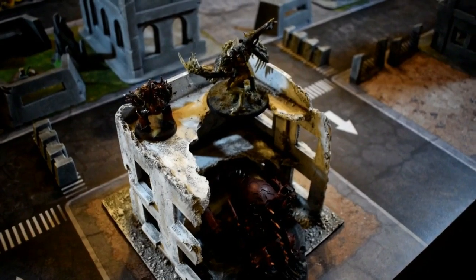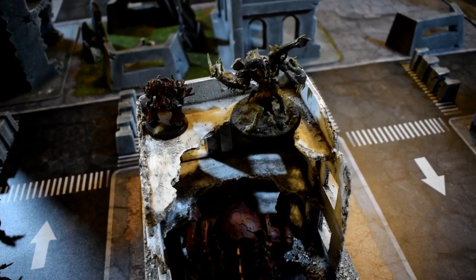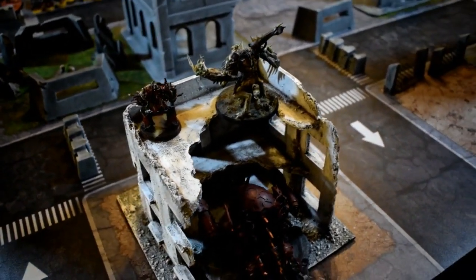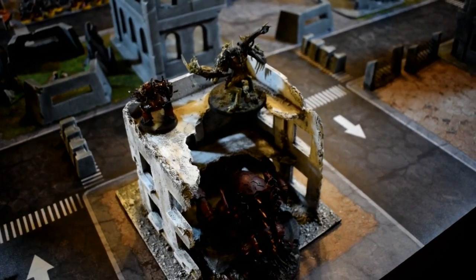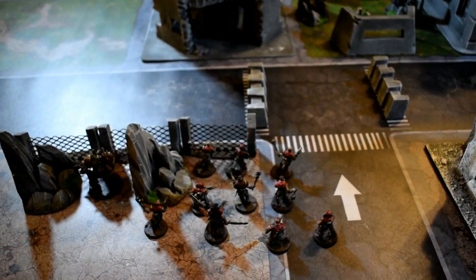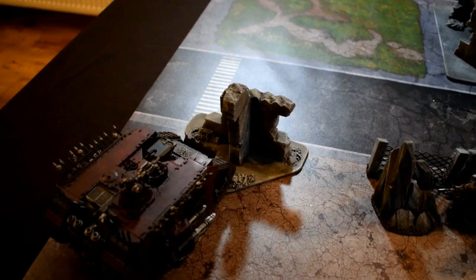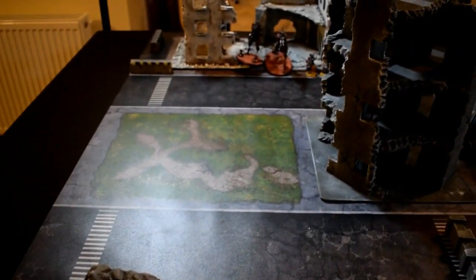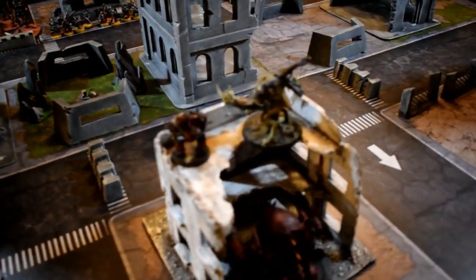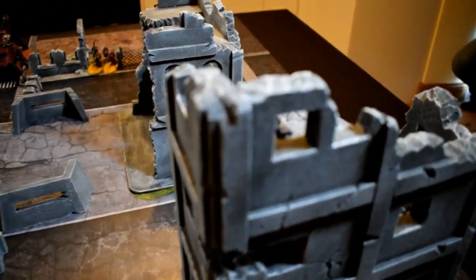Here is the Chaos counter-deployment. I've gone for a cowardly position because there are 3 Strength 10 shots coming my way. I've put my Forge Fiend, Daemon Prince, and one Obliterator all up in this building — the Daemon Prince getting a 2-up cover save from Shrouded and being in ruins is lovely. Cultists are down here hoping to play for the Relic, though footslogging won't help much. The Land Raider is as far away from anything that can hurt it as possible, hoping to take a flank. One Obliterator is hiding down here doing Obliterator things, and another is hiding up in that building.